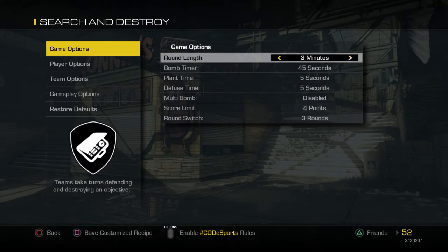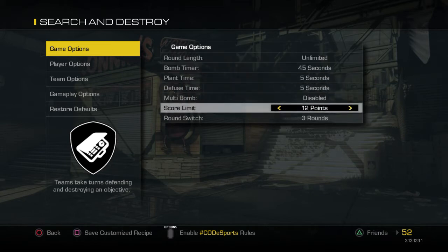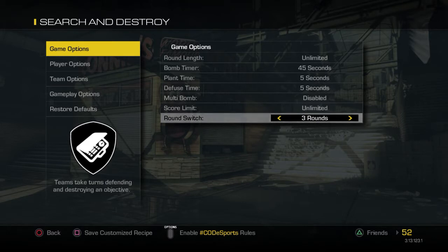Once you do that, go to Round Length on Limited. Then you want to go over to Score Limit Unlimited as well, and Round Switch Never.